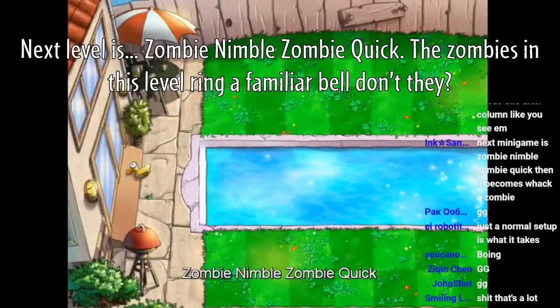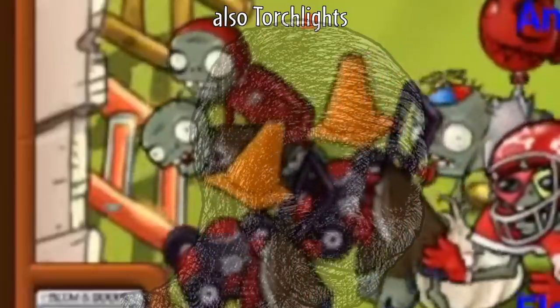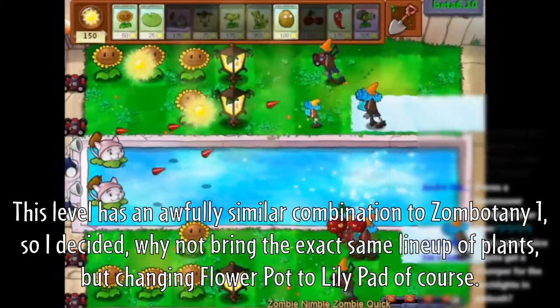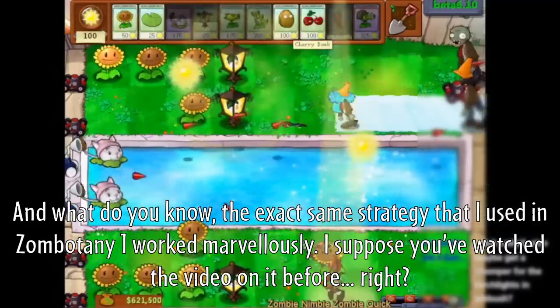Next level is Zombie Nimble Zombie Quick. The zombies here include pole vaulters, pogo zombies, balloon zombies, football zombies, snorkel zombies, dancers, zumbonies, and dolphin riders — the entire party's here. This level has an awfully similar combination to Zumbotany 1, so I decided to bring the exact same lineup of plants but change the flower pot to lily pad, and the exact same strategy used in Zumbotany 1 worked marvelously.